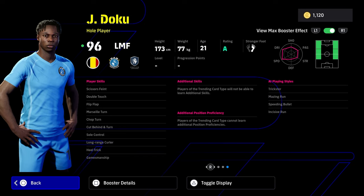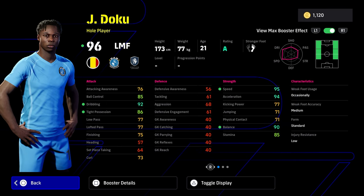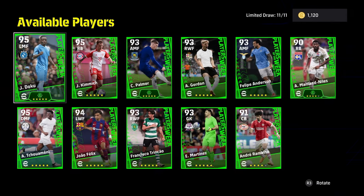Ball carrying plus three is nice. Double touch, flip-flap, and sole control — which is going to give you the special double touch or the ball roll. Fantastic. Scissors feint is really underrated as well. It doesn't work all the time, but when it does it can actually get you a goal. Chop turn, cut behind a turn, and of course you do have long-range curl with the heel trick and gamesmanship — so you'll win more frees with gamesmanship. This is a very, very solid card. If you spun three and got him for 300 coins, I definitely think it's worth it if you are struggling to have an out-wide player that can play left or right midfield.